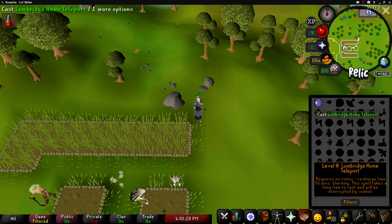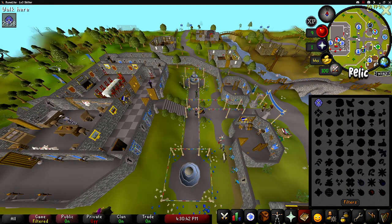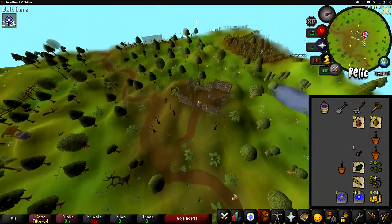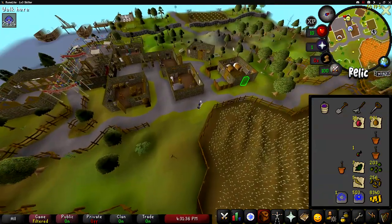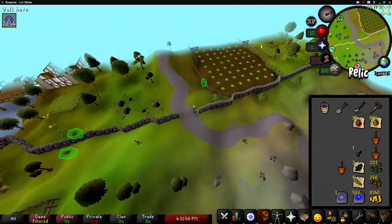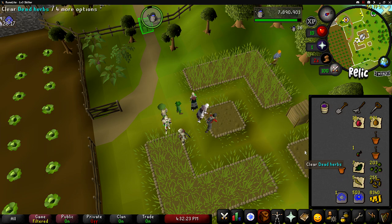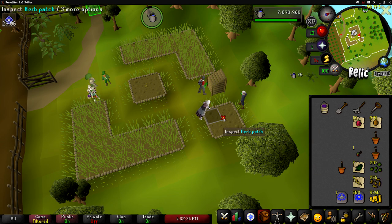Next, home teleport to Lumbridge. Run behind the castle to your next tree. Drink a stamina potion if you need to since you're going to be running northwest through Draynor Village and then through the cabbage field to your next herb plot. Unfortunately for me everything I planted in this patch died - that's not very common at all. But once you've harvested everything and it's all been replanted, use your house teleport tab.